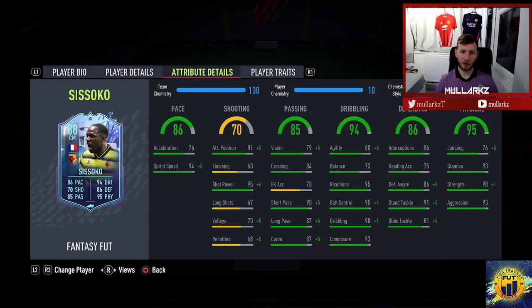Quick look at the attribute details — the pace is obviously very good apart from the acceleration. 76 acceleration really lets it down. He's got very good shot power, 95 shot power. Other than that, shooting's not too good. Passing is very good for a midfielder — 90 short pass, 87 long pass, good curve as well.